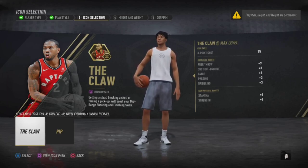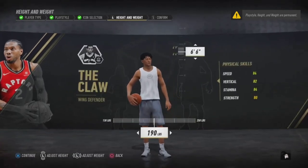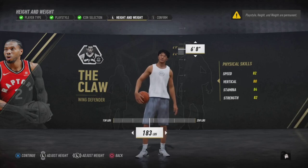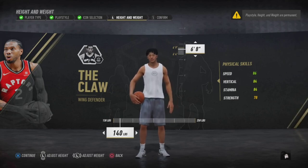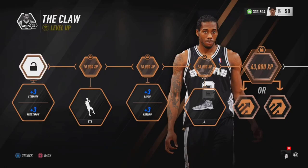Make sure y'all click the Kawai ability because it helps you shoot. Go 6'8 — I normally go 6'8 for my wing defenders because it'll be faster. Go minimum weight, around 140 lbs, because you can still get contact dunks. This build does have a dunk rating, so I go 140. Now y'all see the Kawai ability right here.